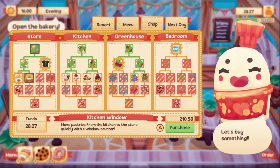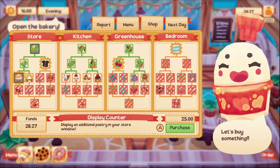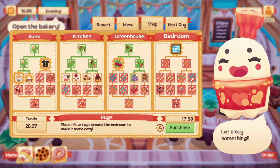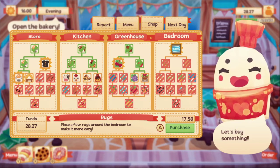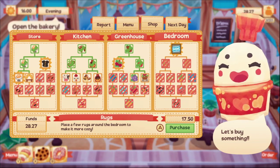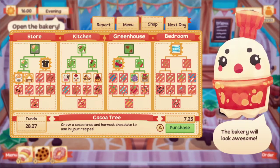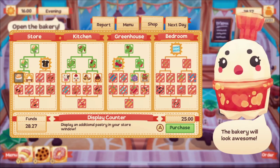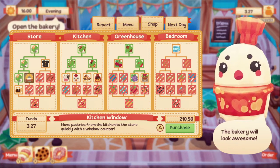The kitchen window is $210.50, which we really want because I think it's going to be very helpful to have a window counter. We can also get an additional pastry display case for our store, or place rugs in the bedroom — I wonder if that actually helps gameplay or if it's just decorating. I think we're going to do the display cases because I think that's going to help a lot.